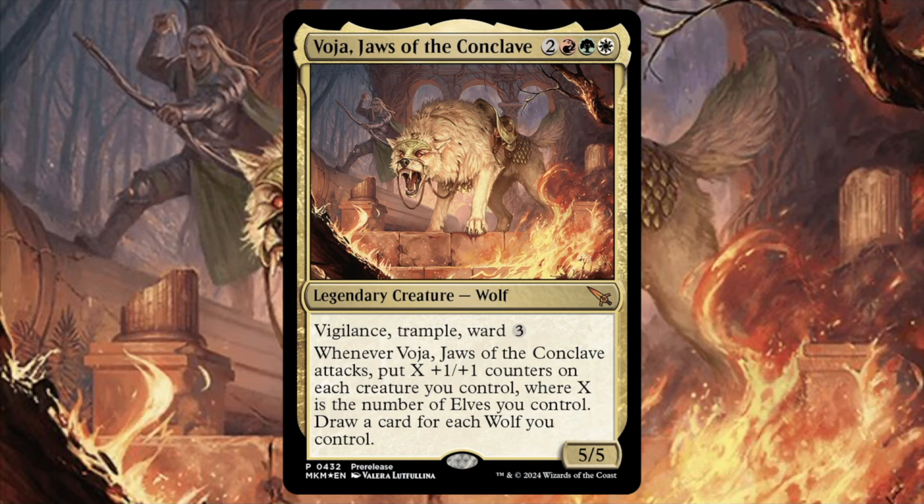Let's read Vosia. It's a 5 mana 5/5 with Vigilance, Trample, and Ward 3. Whenever it attacks, put X plus one plus one counters on each creature you control, where X is the number of elves you control, and then draw a card for each wolf you control.